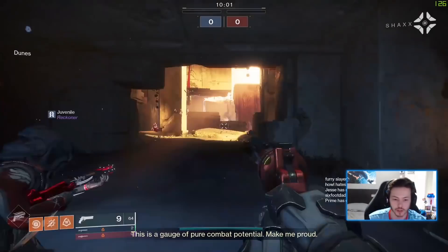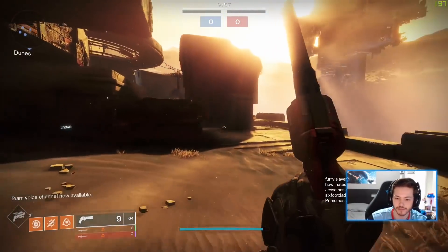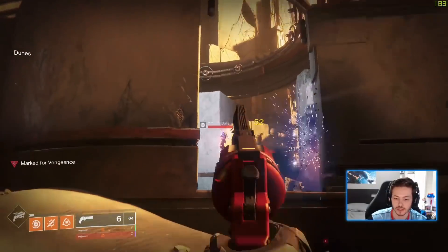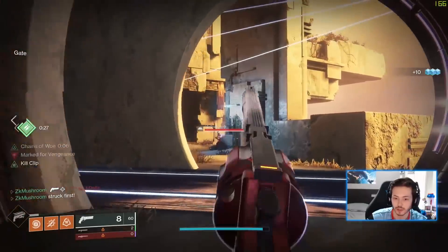Okay, Altar of Flame — we're gonna try to stay alive. I made this for you with this Old-Fashioned, Golden Gun. Golden Gun is probably the best super for that. We got a Mountaintop over there — that's not good, probably gonna kill me during the game.